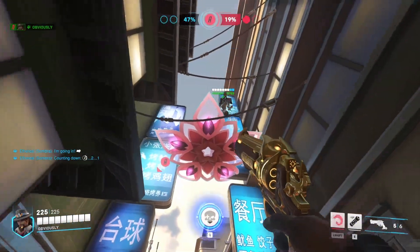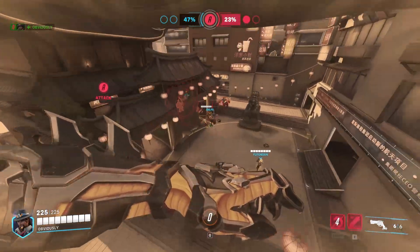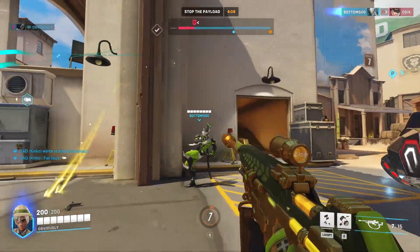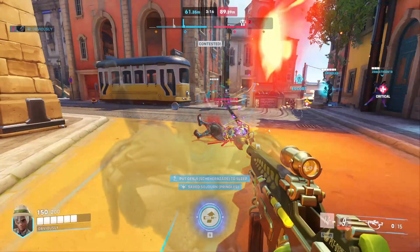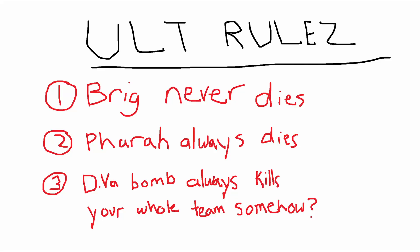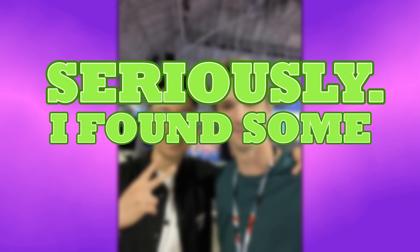Overwatch has literally tens of thousands of possible interactions, but there may be none more important than the interactions between ultimate abilities and stuns. Sometimes a stun ends an ult quicker than a Genji main can spam, other times you sleep a nano blade, and well, we all know what happens next. So what gives? What are the rules that dictate how each ultimate interacts with each stun? Unless your name is KarQ, you probably don't know. Seriously, I found some weird ones.